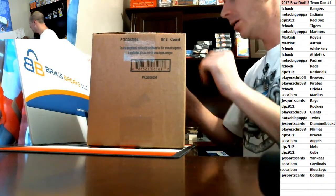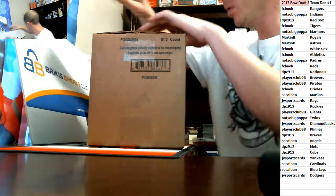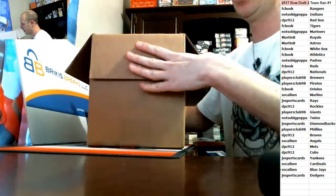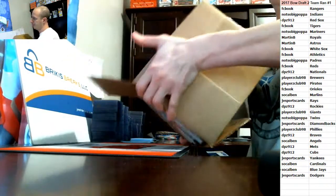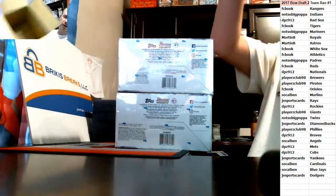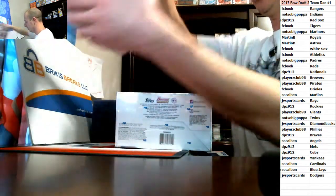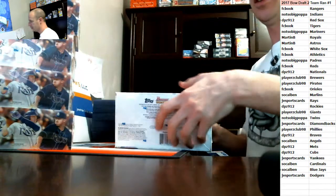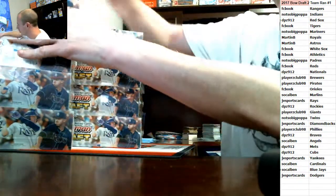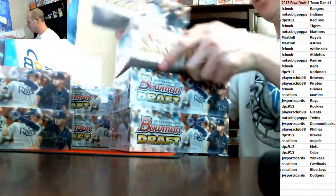T-Ball, we could definitely do a snake draft if you want to bring people in. We're talking a 15-person break potentially. JV might be down too. Let's get this one going — there are four teams left in Jumbo number four as well if you want to sneak into that one. I've got plenty of Bowman Draft and Bowman's Best here.